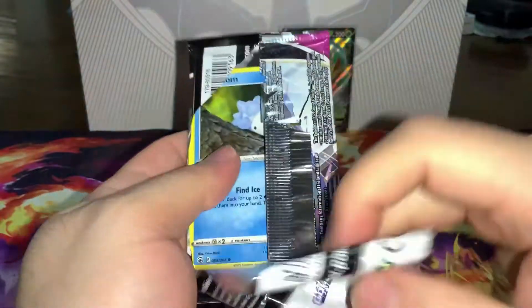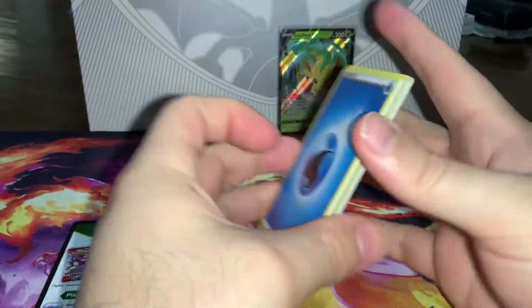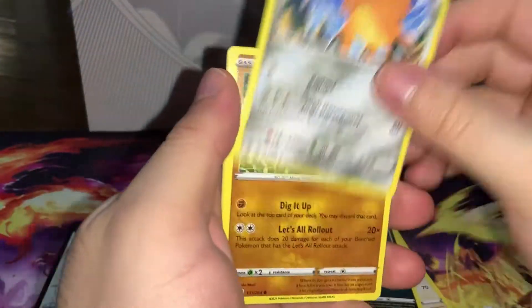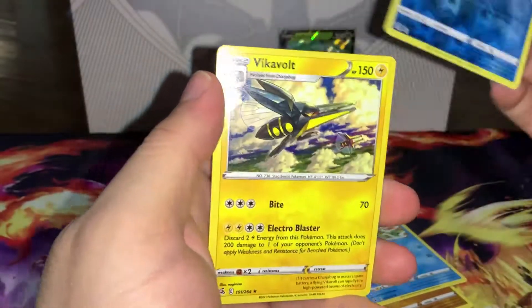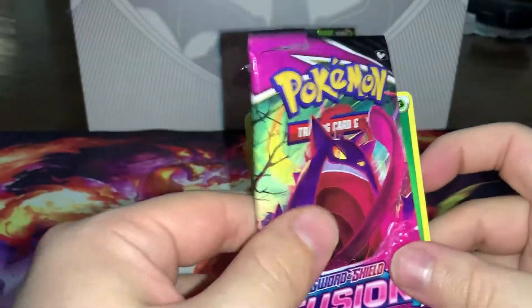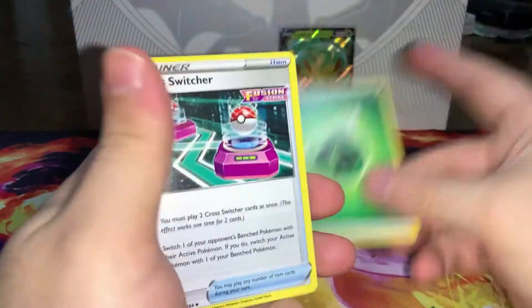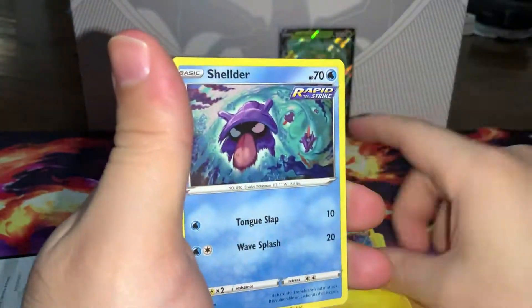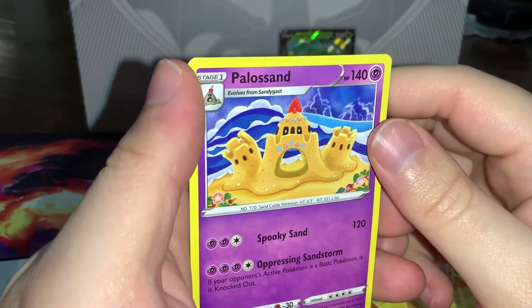Moving on into Fusion Strike — let's see if maybe we can get that Gengar or even that Espeon. The code card came in backwards — gotta love that. I already filmed my RCS Ultra Premium Collection opening and had the same issue there. We get a reverse Snom into a Vikavolt. Fusion Strike pack 2 had some weird stuff going on — a ton of trainer cards in this pack, very strange. We get a reverse Falinks into a Palossand.